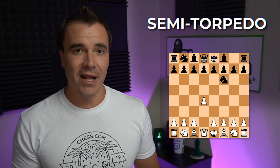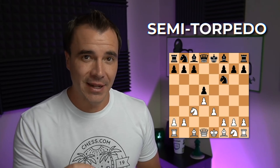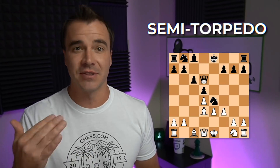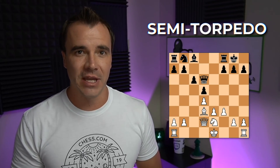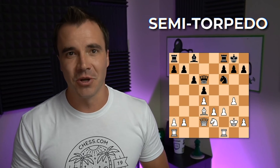Number nine is the semi-torpedo game — not the full torpedo and the crazy tactics I'll show in a different video, but you get to see pawns moving twice, not just on the second rank but on the third rank, or respectively the seventh and sixth rank for Black. It adds a little more spice and some unique tactics, but overall while the pro is that, like torpedo, it adds a little bit of excitement, the con is: why not just go all the way to torpedo? And with that, let's go to number eight.